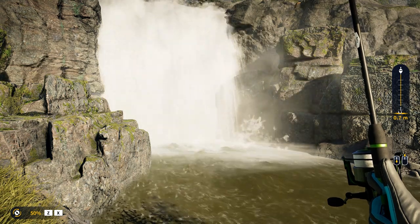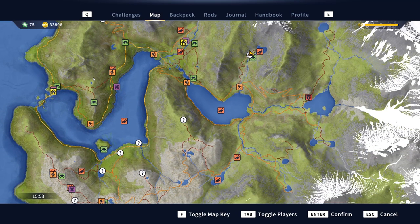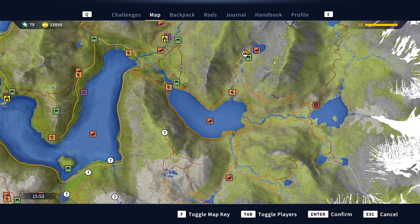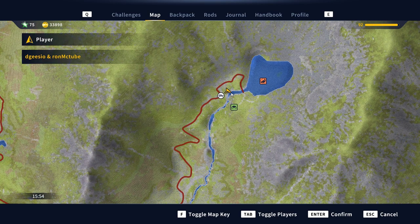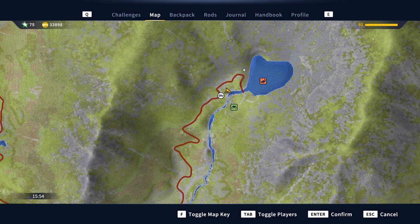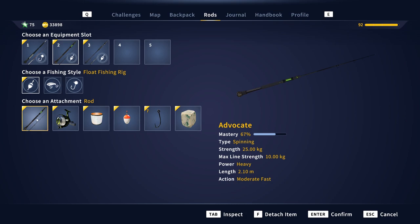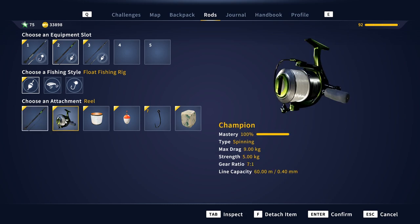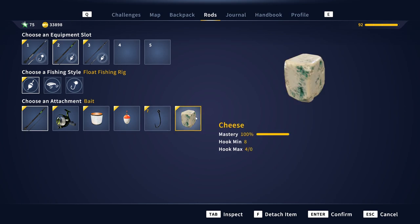Let's have a look at the details on how to catch Stor Henrik and where to get him. This is the location on the map — top right corner-ish. There's an outpost below. It's a really weird drive up there, very narrow, so it'll take you about five minutes to get here, and it's in the waterfall pool just here. Now let's go over the tackle. This is my float setup — here's my rod, the Advocate; Champion spinning reel; fluorocarbon 10 kilo line; float; size 7 hook; and cheese. That's my float setup to catch Stor Henrik.